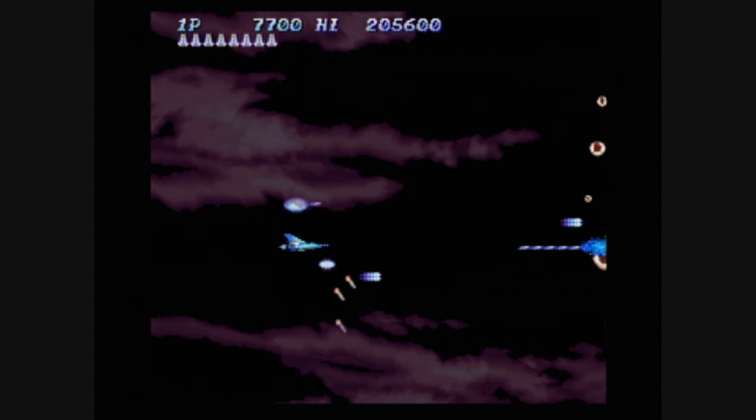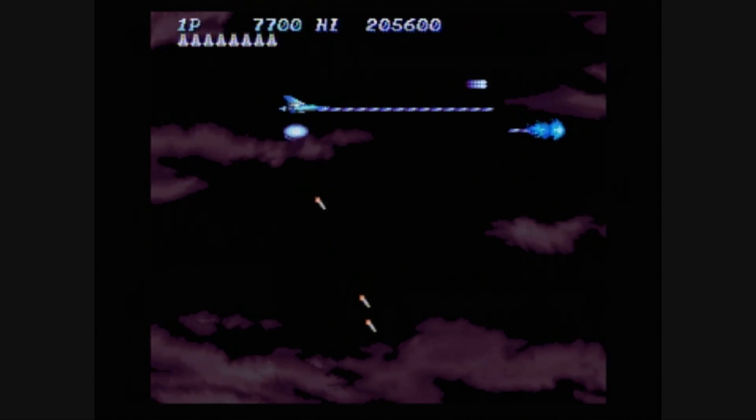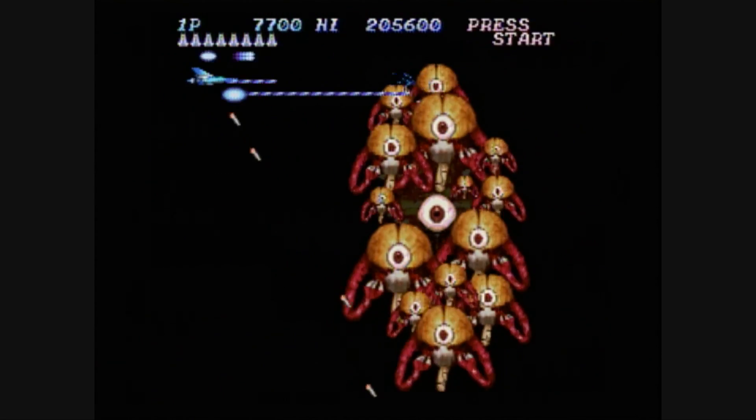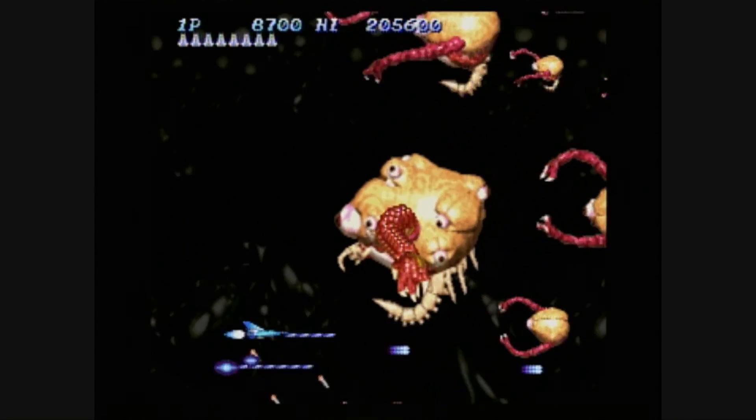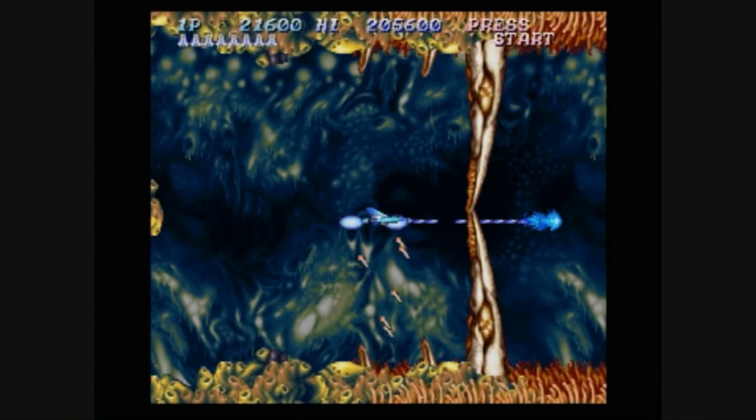As you'll see during the gameplay here, this plays a lot more like Salamander than Life Force. Of course, it auto-upgrades your ship. Here we've got floating brains and eyeballs with flapping arms — I mean, come on, what's not to like about that?